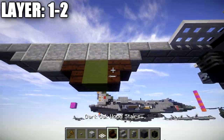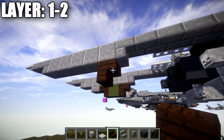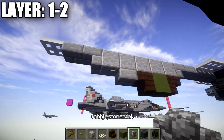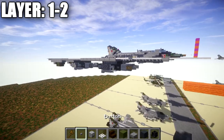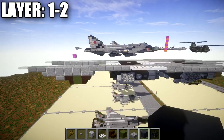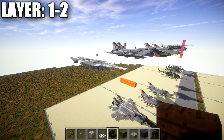For the little fins on the back, go down from the polished diorite block and place a dark oak wood stair, followed by a green terracotta block back, a dark oak wood stair back, and then a stone brick slab. That wraps up layers one through two — the bombs are in place and the fins are set up. Let's move up to layer four.